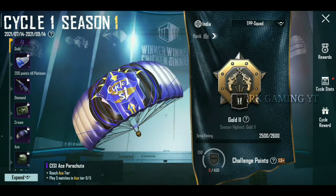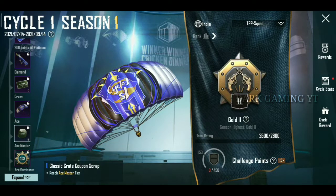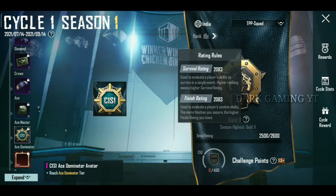Next, we are going to reach Ace — Ace Parachute. Next, Ace Master is going to get 10 Classic Crate Coupons. Next, Ace Dominator reward. Next, Ace Master is going to reach CS1, SS1.